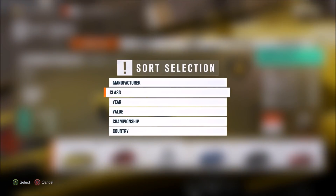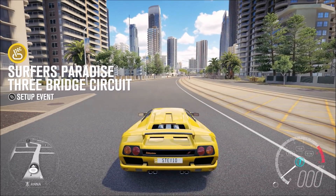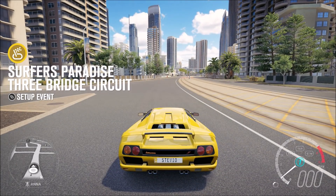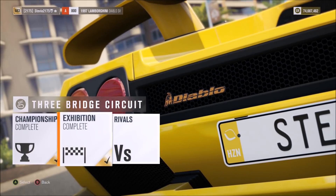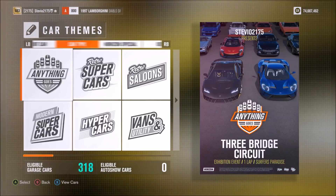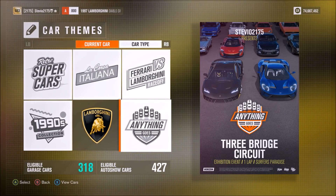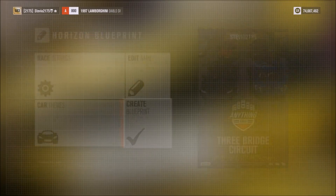For the first challenge, we're going to need to be in an A-Class car, which you can sort for in the festival. Go to a circuit race location — any one you want, whichever one you prefer. Do an exhibition, we're going to blueprint the exhibition, and since we're already in our A-Class car, just do anything goes — it doesn't really matter, whatever you want to do.